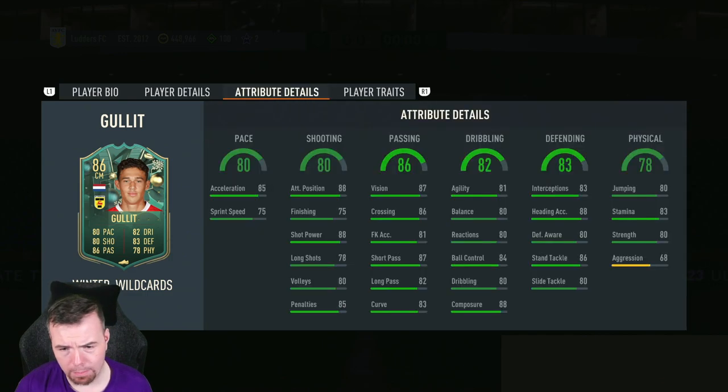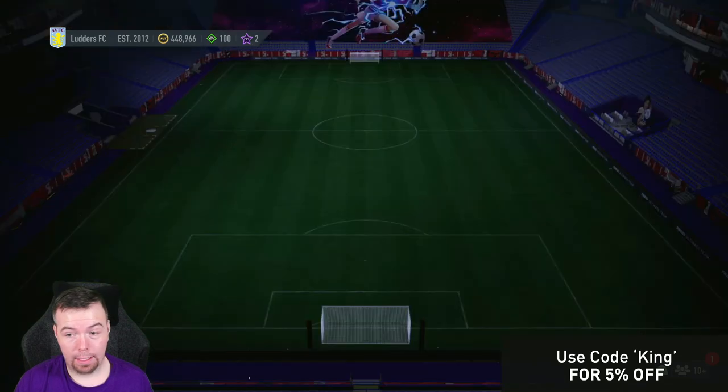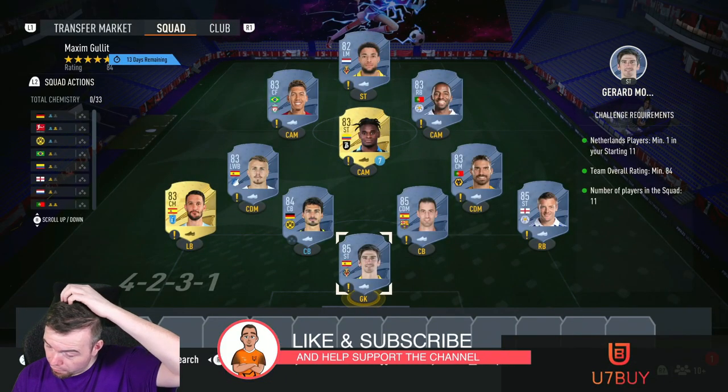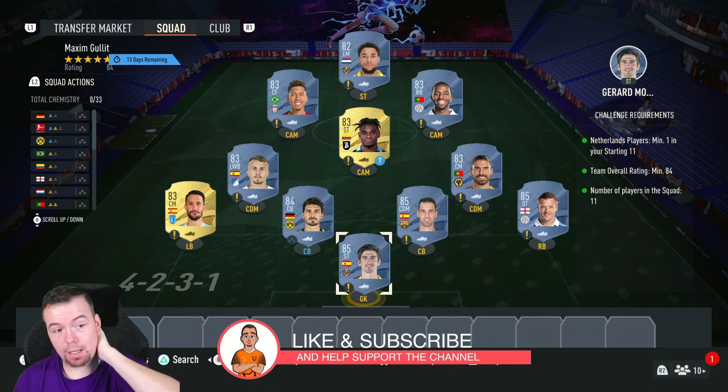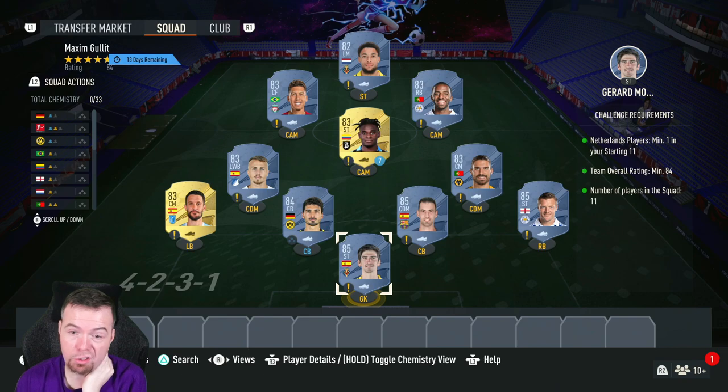80 sliding tackle, 80 jumping, 83 stamina, 80 strength, and 68 aggression. There's a lot of 80-plus stats in this card and it doesn't have any player traits. It's one of those — will it be like that card? If it plays like Holic for the value of the SBC, it's unreal. But if it's one of these cards that just looks like Holic and doesn't play well, then it's a fat fail.